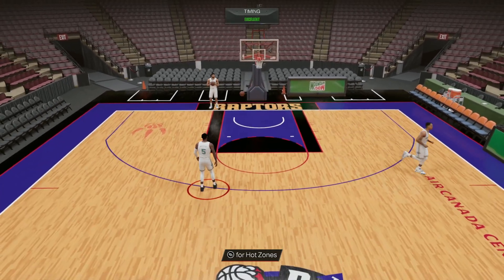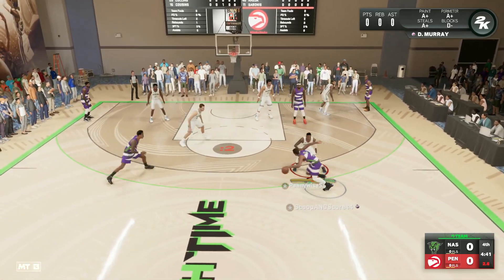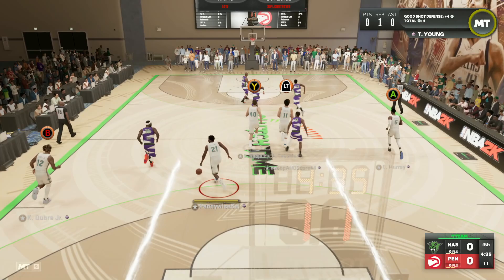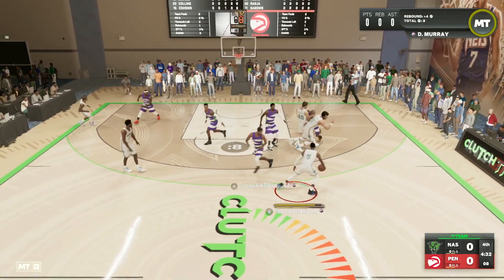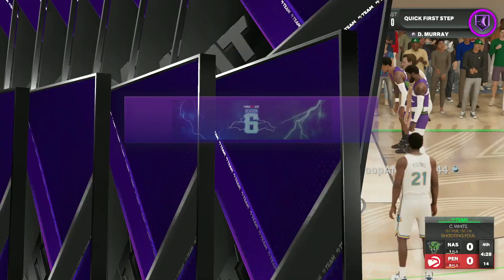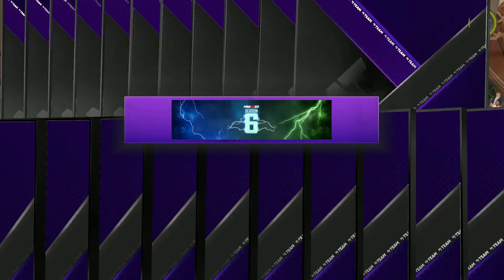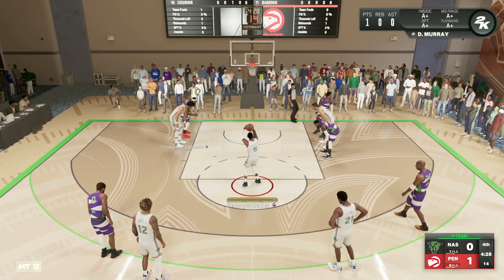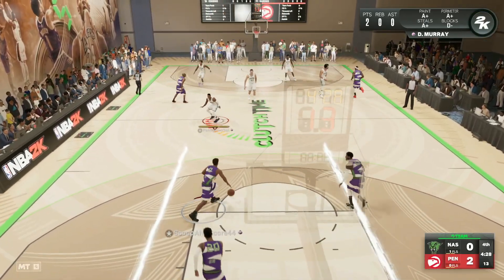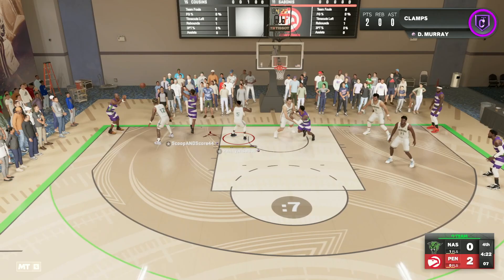Let's get into the Pink Diamond DeJounte Murray gameplay in the Clutch time online game. My opponent has Coby White at the point guard spot, which should be a great test for DeJounte to see what he can do against another really good budget point guard. The main things I want to evaluate are his defense and how his jump shot looks off the dribble — can you green in people's faces, or is it going to be a slow release off the dribble?